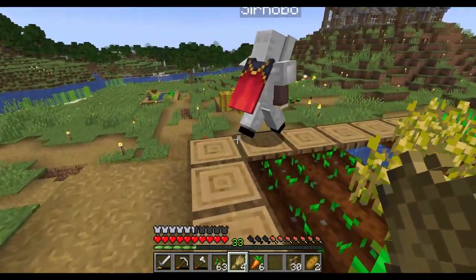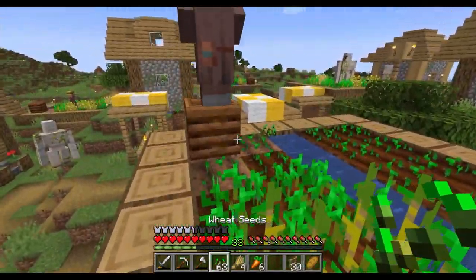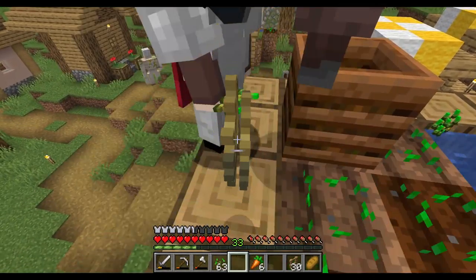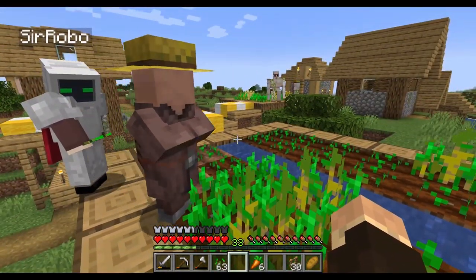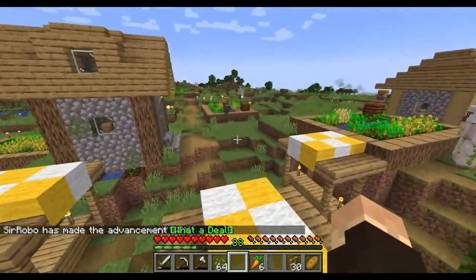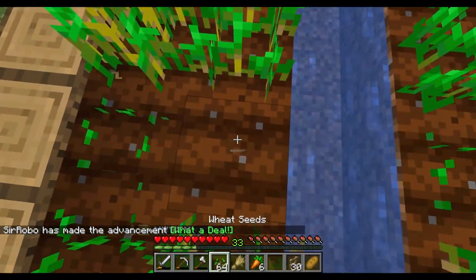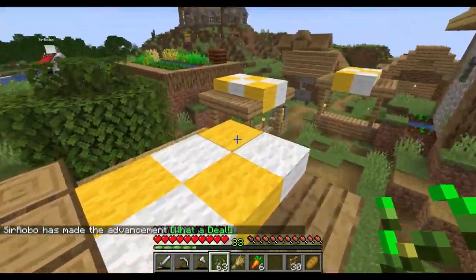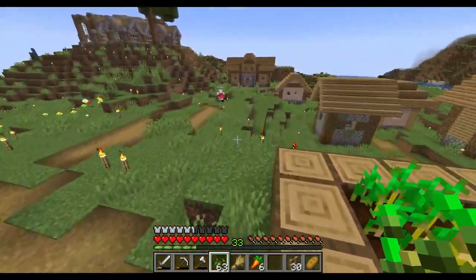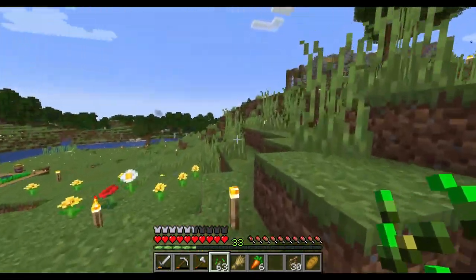The best deal I saw was 20 wheat for one emerald. Really? That's a hard bargain. We only need three more emeralds. Okay. This is why we need a farm now. So then we'd have just endless supplies, as long as it's huge, because we can't use that much bone meal.